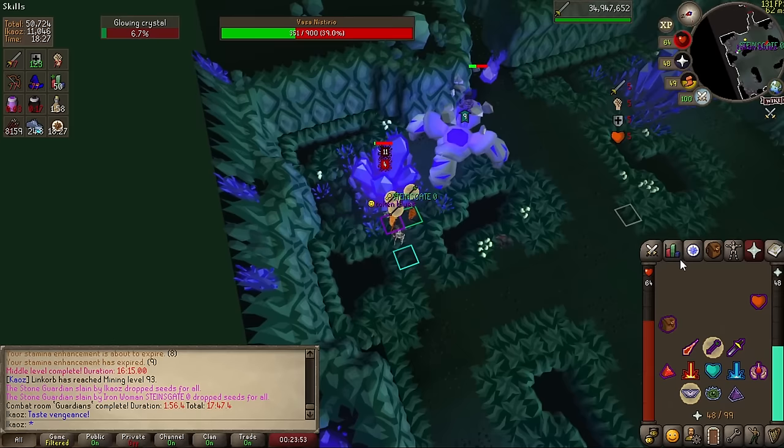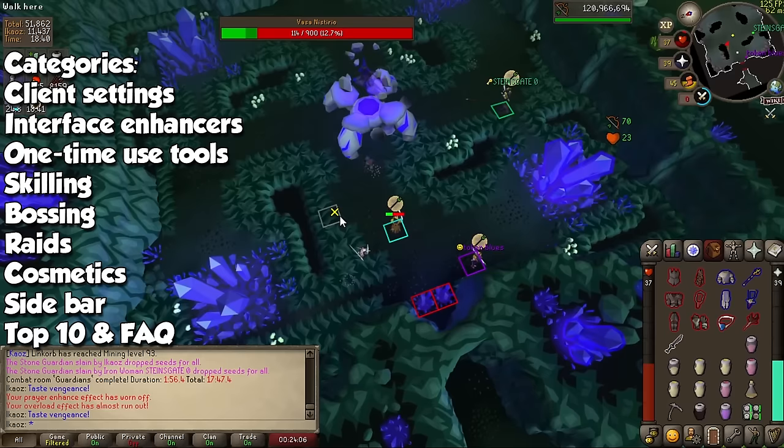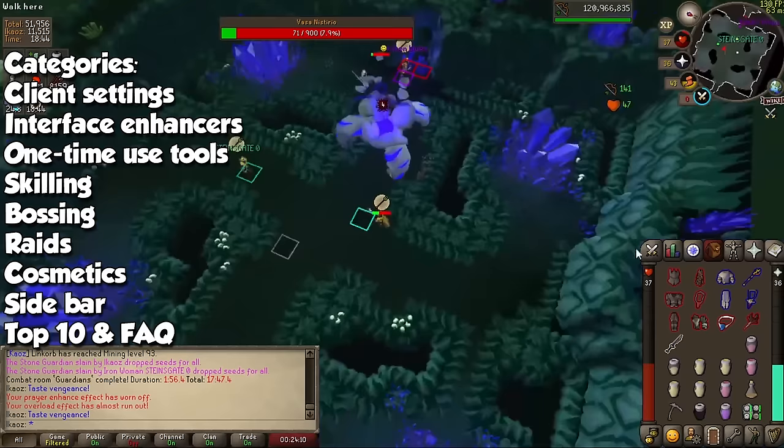I will divide all plugins into 9 categories and quickly show how they change your gameplay. The categories are client settings, screen indicators and interface enhancers, one-time-use plugins, scaling, bossing, raids, cosmetics, sidebar tools, and finally the top 10 I mentioned before. We have a chunky one ahead of us, so let's dive right in.